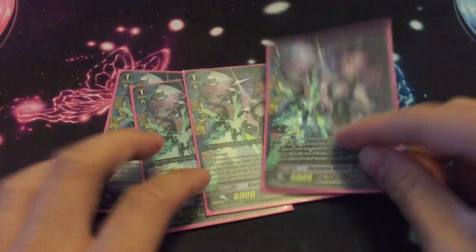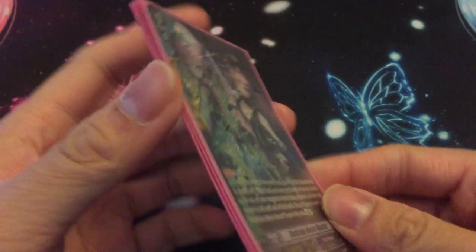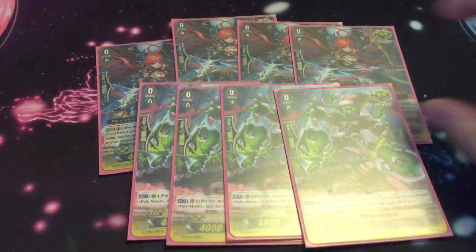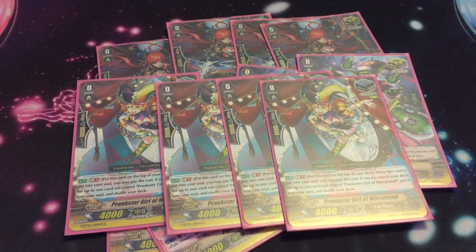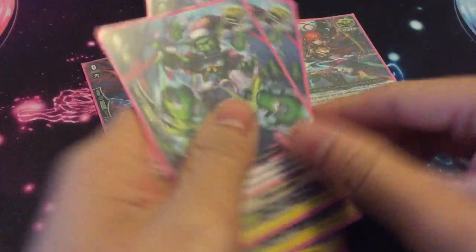Four GPGs — one SP because I'm a lucky guy. You don't really counterblast that much in this deck, but I have an SP copy so why not. Trigger lineup hasn't changed: eight crits — four of the Harry crit, four of the Margo crit. Four stand — the stand is good because if she gets top-triggered you can put whatever instead of her. And then four heals because heals are gonna heal, and G Guarden is a thing.